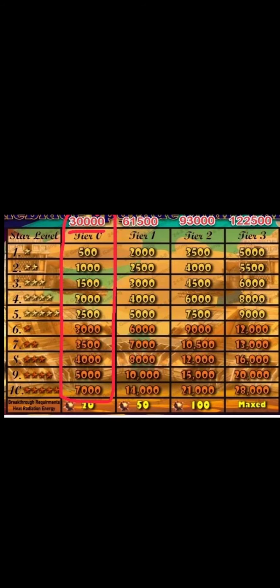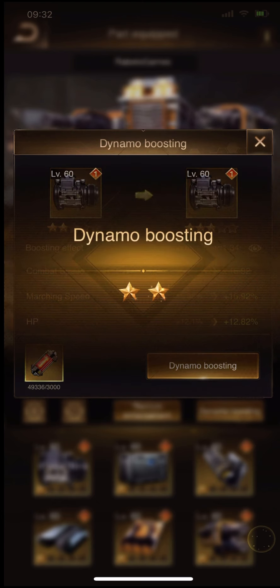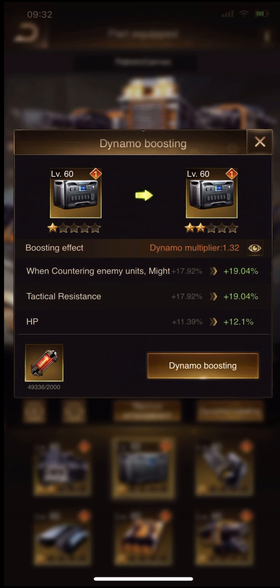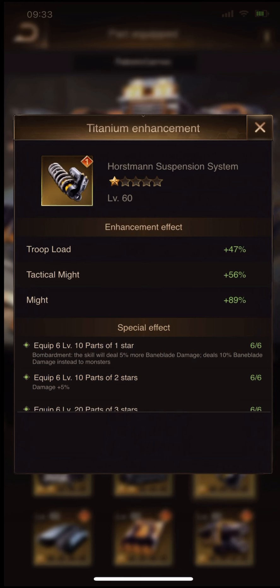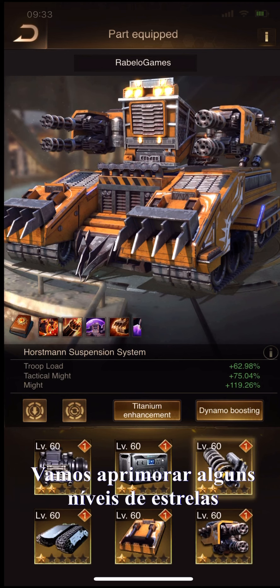For the next star levels in your Bunny Blade set, you'll only need thermal power. Let's upgrade some star levels — all parts to 2 stars, costing 2,000 thermal power per star upgrade.